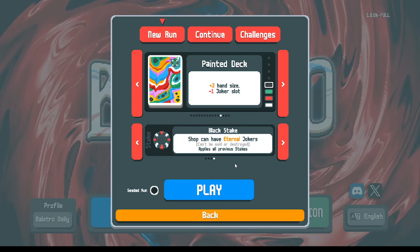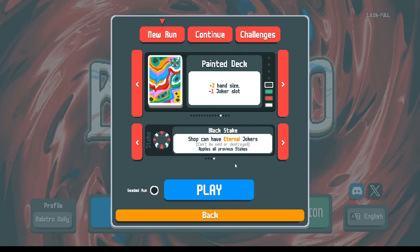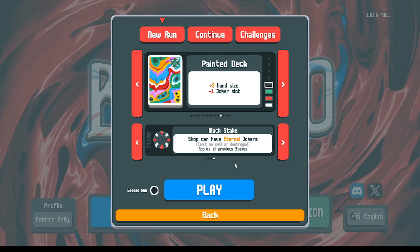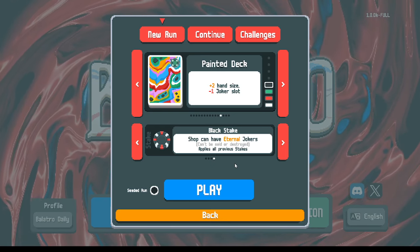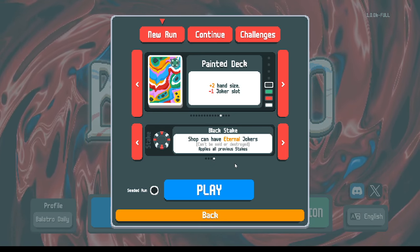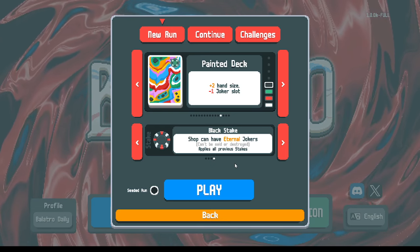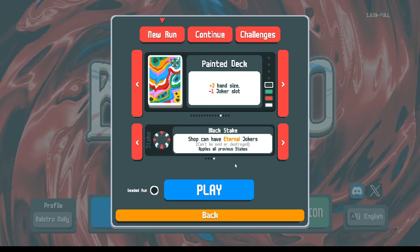With jokers that can't be sold, each time you see one in a shop you have to think: if I buy this and I can't sell it, this will be in my final lineup. We've gotten a bunch of wins so far, so we kind of know what a winning lineup looks like. You ask yourself — for this Eternal Joker right now — is this the kind of joker that's part of a winning lineup? Maybe I already have a chips joker — do I want a second one?